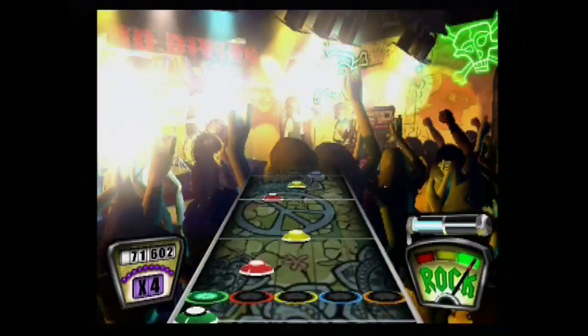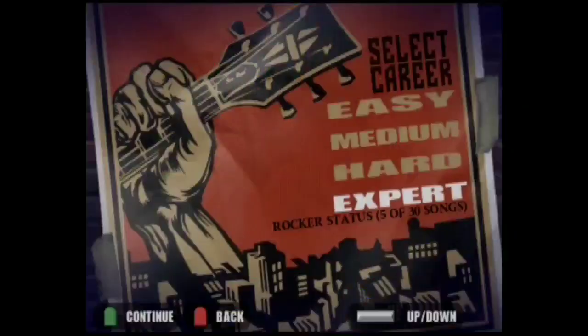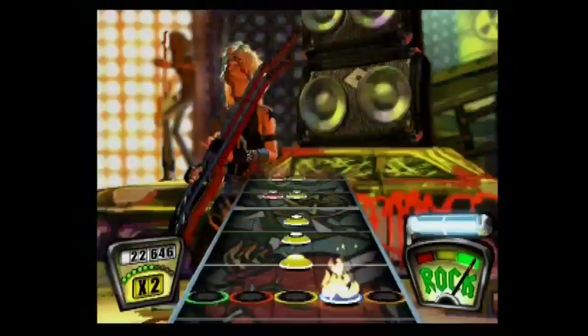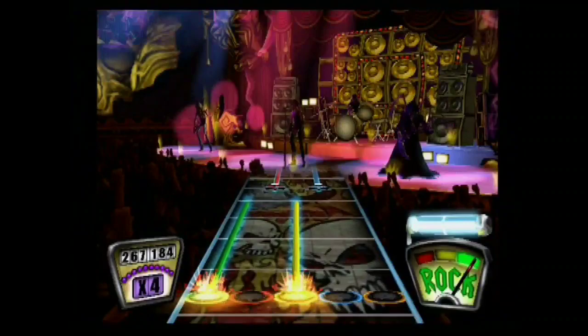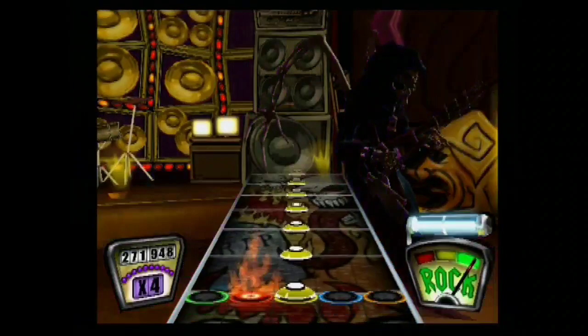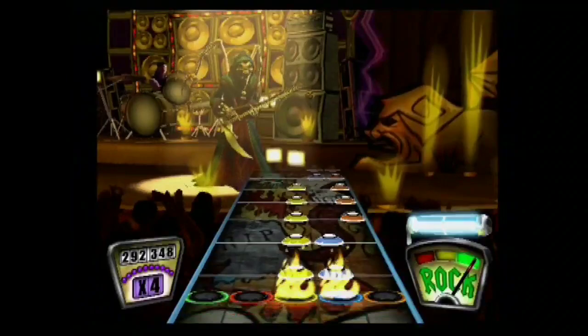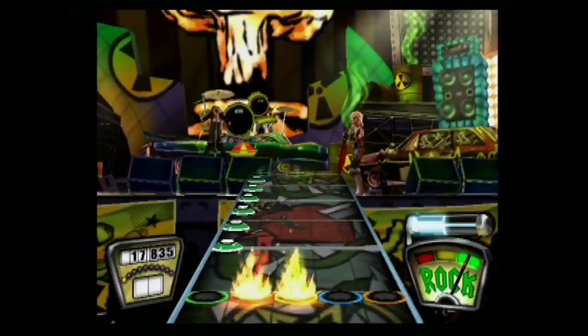One thing that separates Guitar Hero from other rhythm games is that one can choose their difficulty. The player can choose between Easy, Medium, Hard, and Expert. Easy only uses the first three notes. Medium uses four notes, from green to blue. Hard uses all five notes. Expert also uses all five notes but is more tricky and has more notes to hit. Each increasing difficulty is, naturally, more challenging than the previous one. As one moves up in difficulty, they can expect more notes and harder sections, whether they have to use chords instead of single notes or spread their fingers to hit further buttons.